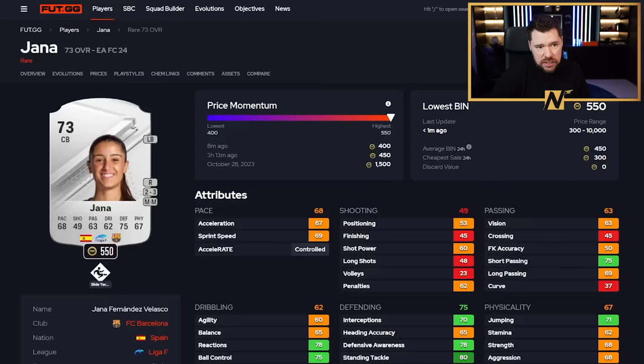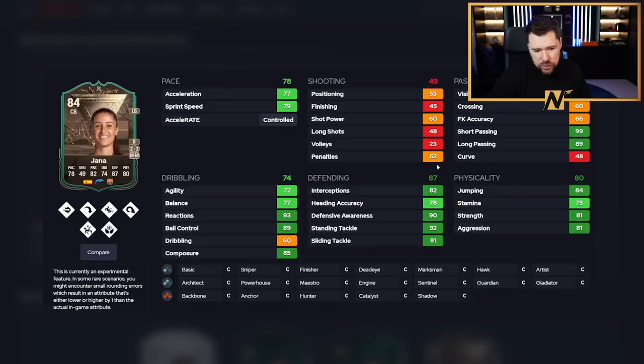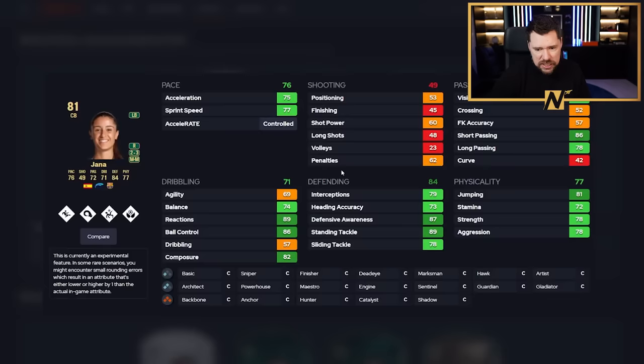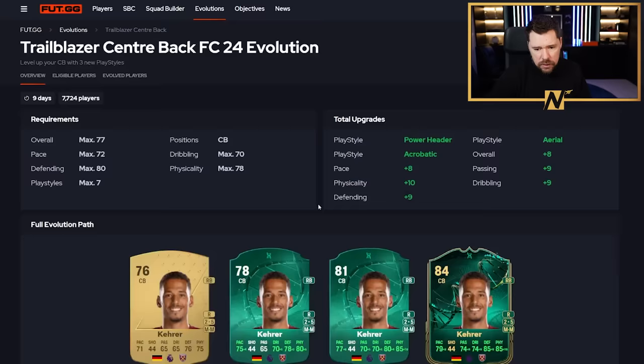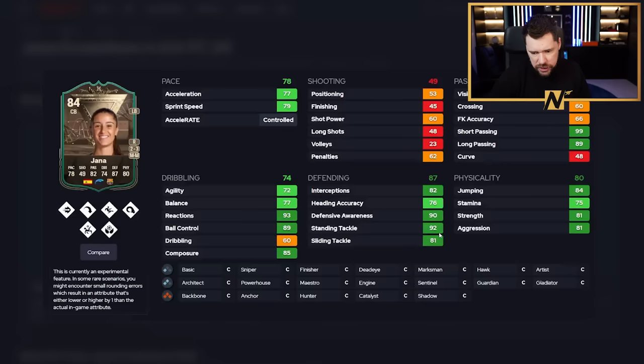We've got Janna from Liga F. Her best all-time includes something that's not available now, but this is a good card - good physicals, great defending, great dribbling, 93 reactions, 85 composure. The reason everyone seems to have carbon copy play styles like powerheader, acrobatic, and aerial is because the Trailblazer centre-back evolution gave those. That's why I was confused. If you've got a Barcelona team or a women's team, she looks really fun.